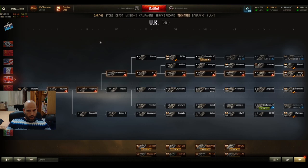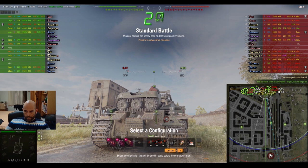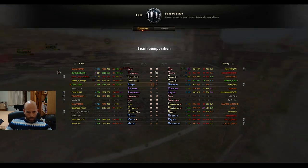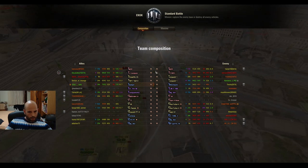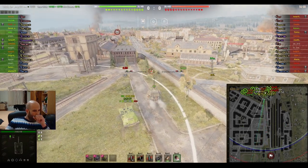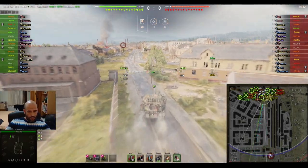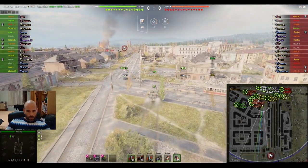Enough talking, let's get to the first game. We are playing against tier 9s on Ensk. From the enemy team we have a Leopard who is a very good player, and from our side we have one good player in an S. Conqueror. There should not be any problems with tier 9s unless they have high penetration ammo and shoot gold.